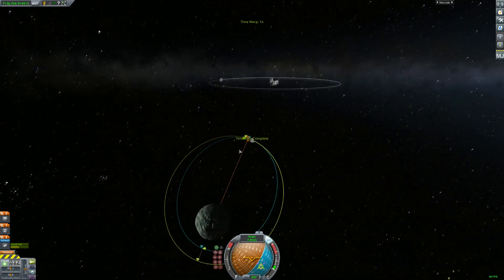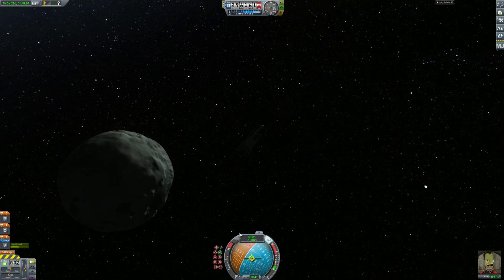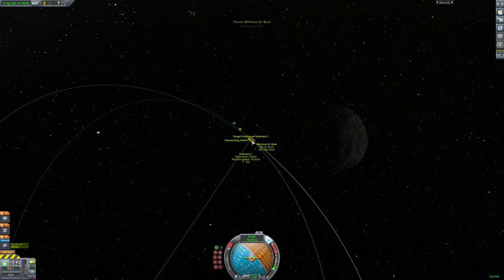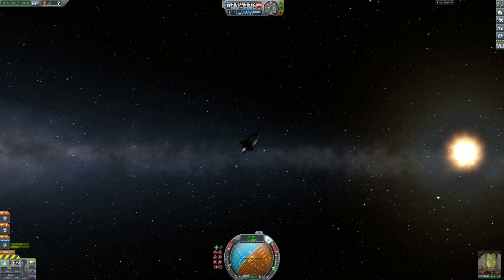From here on out, the entire thing is about canceling velocity, burning towards target, canceling velocity, burning towards target. The closer you are, you want to set your speed limit less — just don't throttle as much. You don't want to burn at 100 meters per second; you want to do 10 or 20 meters per second, or whatever your thrust-to-weight ratio can reasonably handle without wasting too much delta-V.